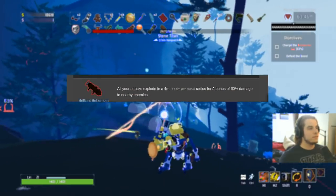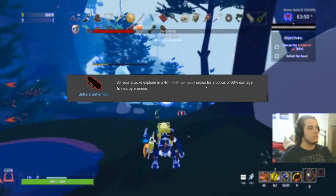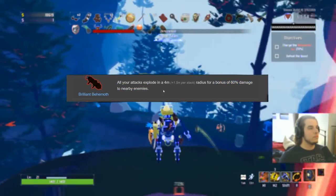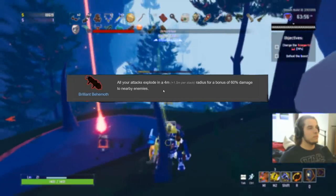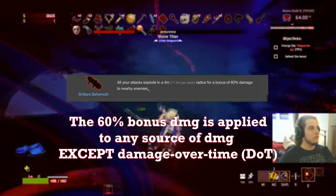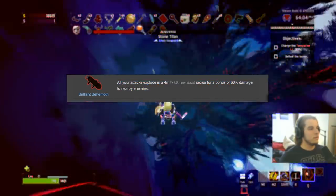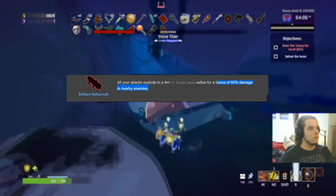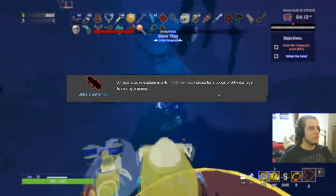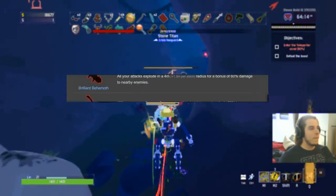Moving on to legendary items — the Brilliant Behemoth gets an S on everybody. You can think of the bonus 60% damage as just 60% more damage to absolutely everything — anything that does damage will always apply this 60% bonus. It doesn't give more damage per stack, which is the only downside. If it did, it would be S-plus easy — probably the best item in the game. Still very, very strong. S for sure.